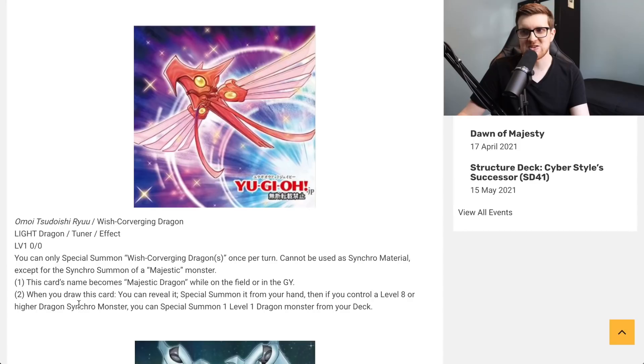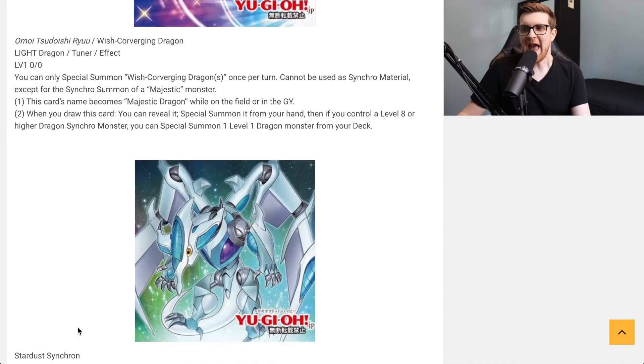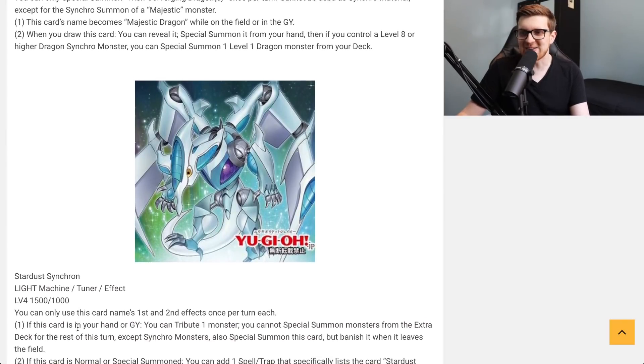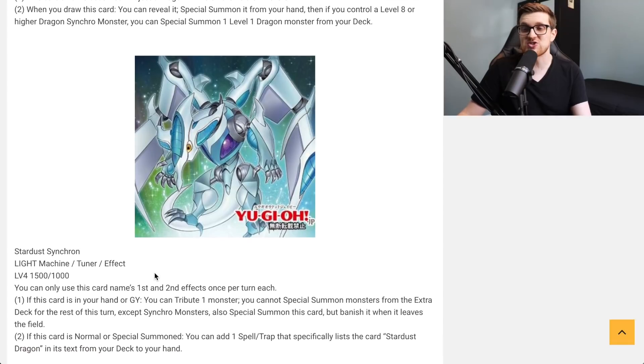When you draw this card you can reveal it, special summon it from your hand, and then if you control a Level 8 or higher Dragon synchro monster, you can special summon one Level 1 Dragon monster from your deck. The fact that you have to draw this card to get this effect is rather specific, but compared to the old Majestic Dragon, this is definitely a step up. This is like a baby Stardust Dragon — just adorable.